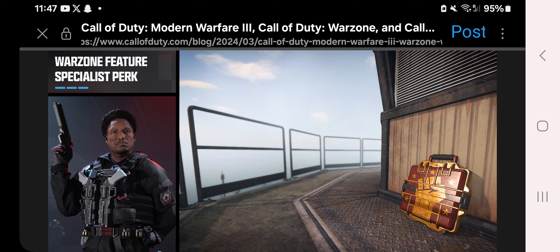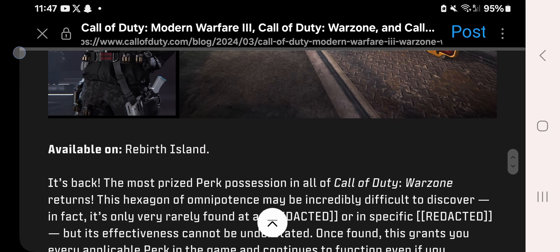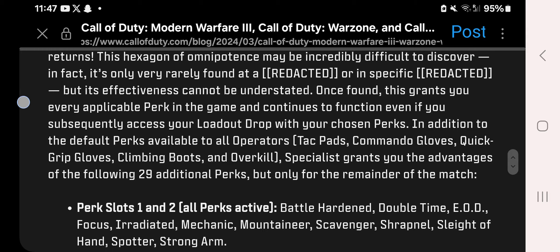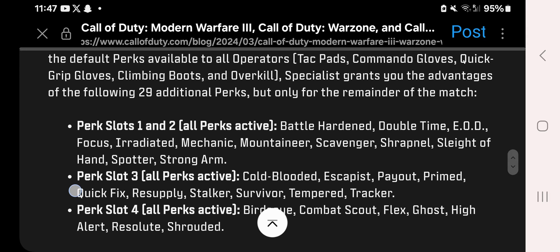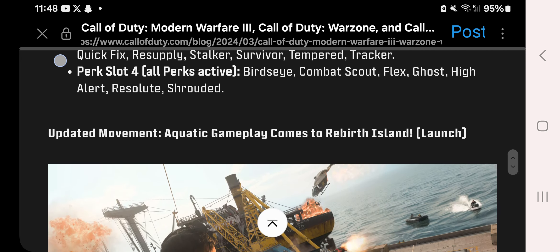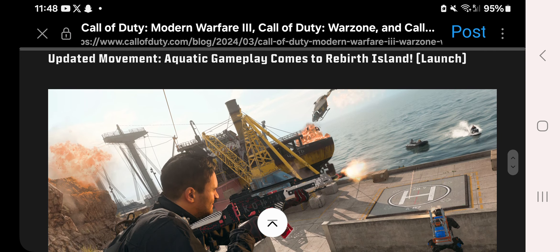We're also getting a Specialist Perk Package returning to Warzone. Perk slot one includes Battle Hardened, Double Time, EOD, Focus, Irradiated, Mechanic, Mountaineer, Scavenger, Shrapnel, Slider, Spotter, and Strong Arm. Perk slot three includes Cold-Blooded, Escapist, Payout, Primed, Quick Fix, Resupply, Stalker, Survivor, Tempered, and Tracker. Perk slot four is where all perks will be active, including Bird's Eye, Combat Scout, Flex, Ghost, High Alert, Resolute, and Shrouded.